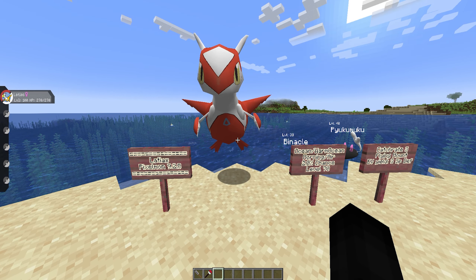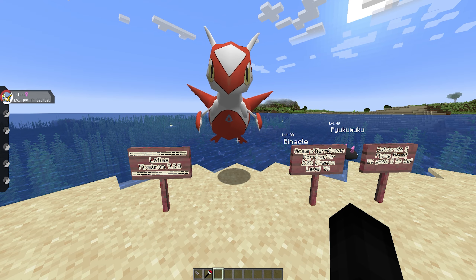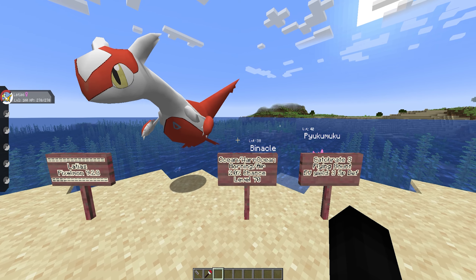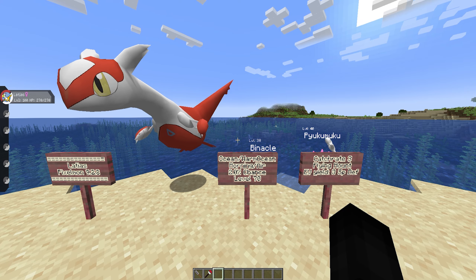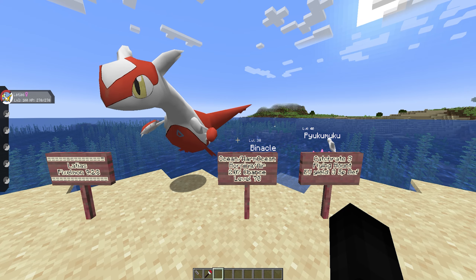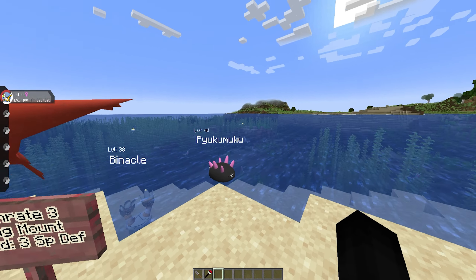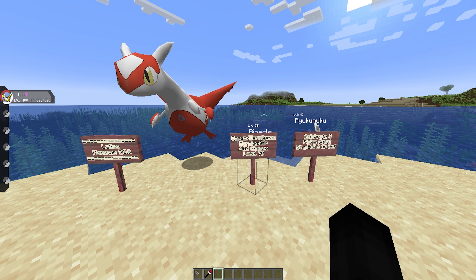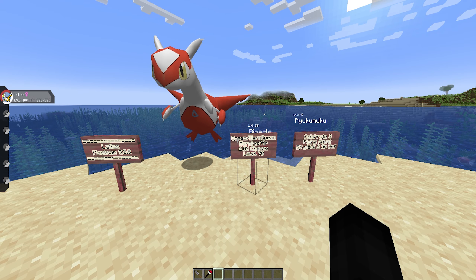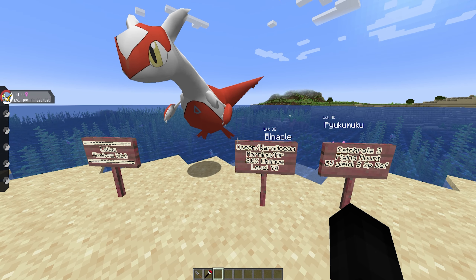I am doing this on the most recent version of Pixelmon, 9.2.8, but this information is pretty valid across multiple versions. Latias spawns in the ocean and warm ocean biomes in the morning only, in the air, at a two percent chance at level 70. Being in the air means it's not going to be underwater — it could be at the baseline of the water. If you're in any other biomes or it's not morning, it's not going to happen, so keep all those variables in mind.